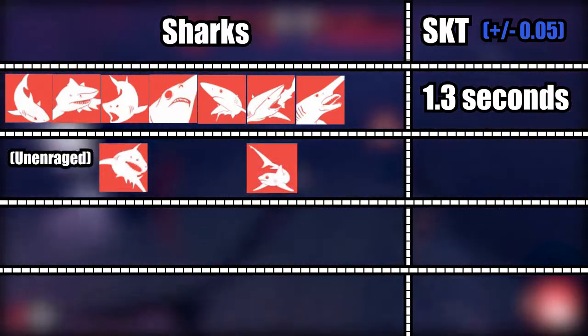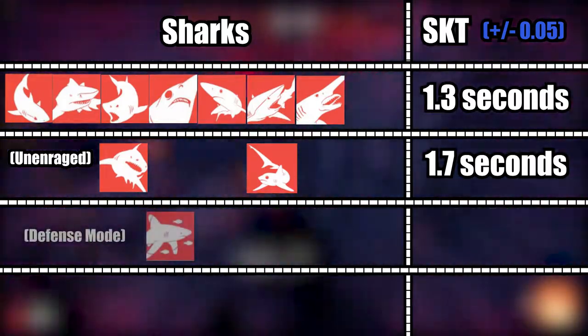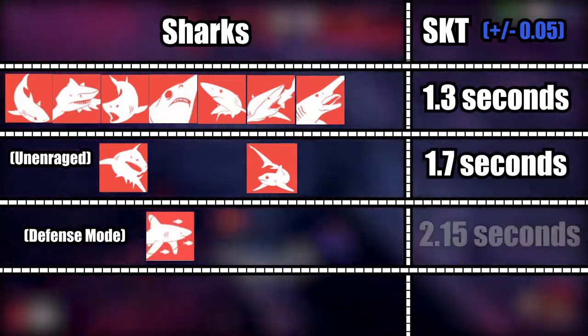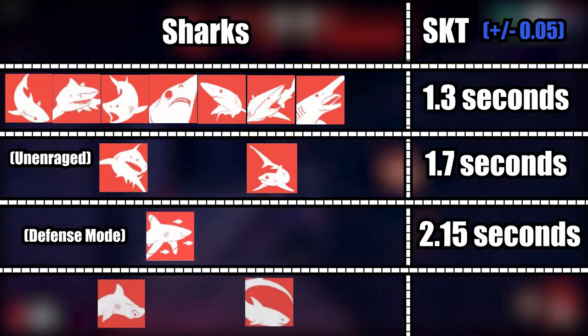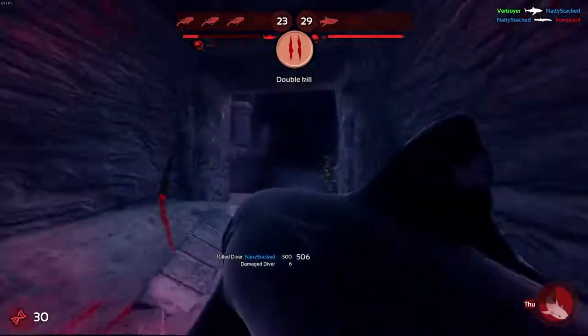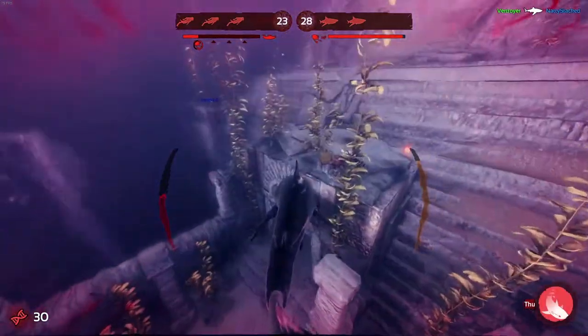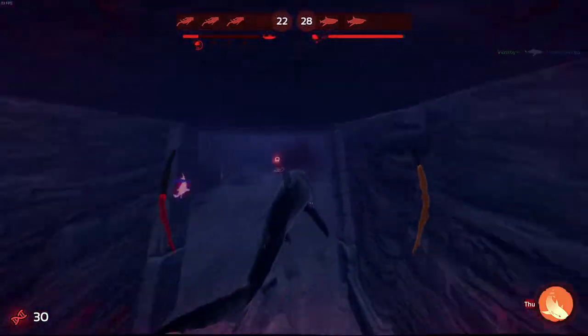Regular Bull and Big Eye Thresher both have an SKT of 1.7 seconds. Oceanic Whitetip on Defense Mode clocks in at 2.15 seconds, and both Hammerhead and Thresher have an SKT of 2.66 seconds. These are their values assuming no abilities used and they're just thrashing. But abilities are where this topic starts to get interesting.